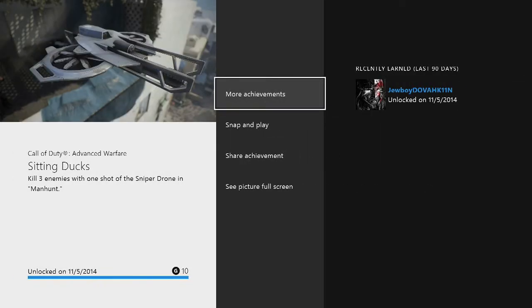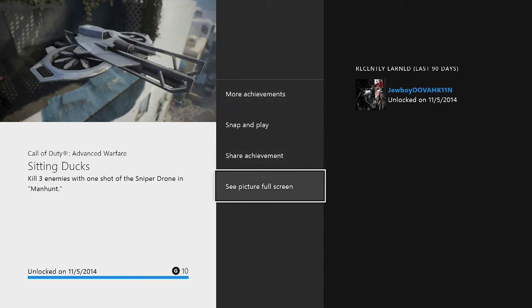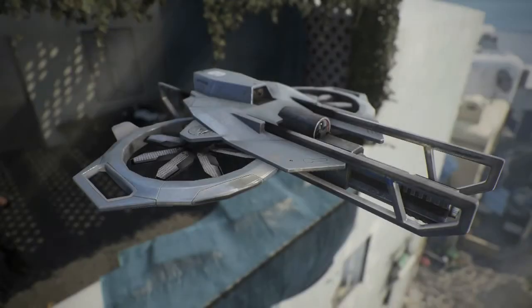I'm not sure why it didn't pop for me, but here it is — kill three enemies with one shot of the sniper drone in Manhunt: Sitting Ducks. So that's all you got to do. Like I said, it might seem pretty difficult at first to get it all lined up, but all you got to do is kill the guy in the truck and then go kill those three.